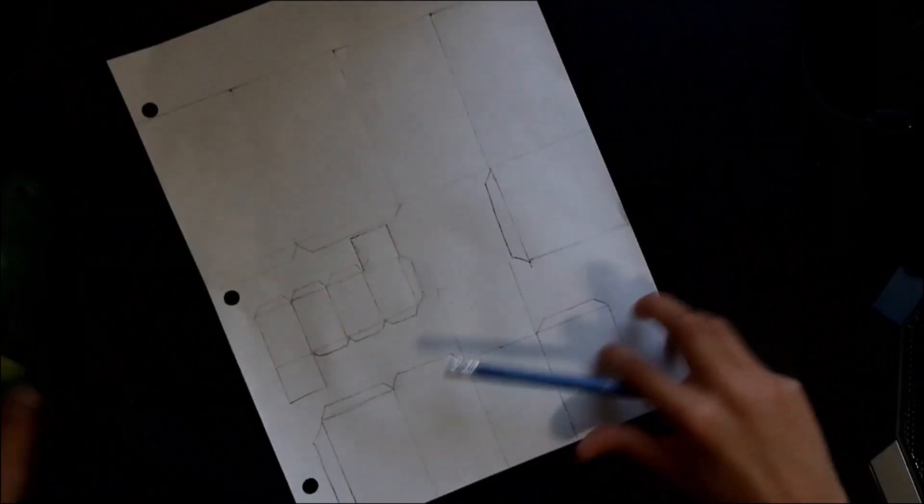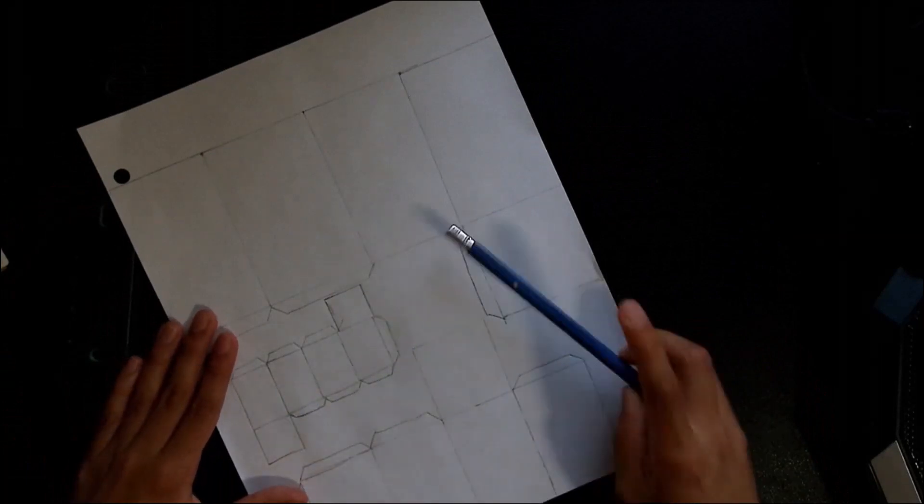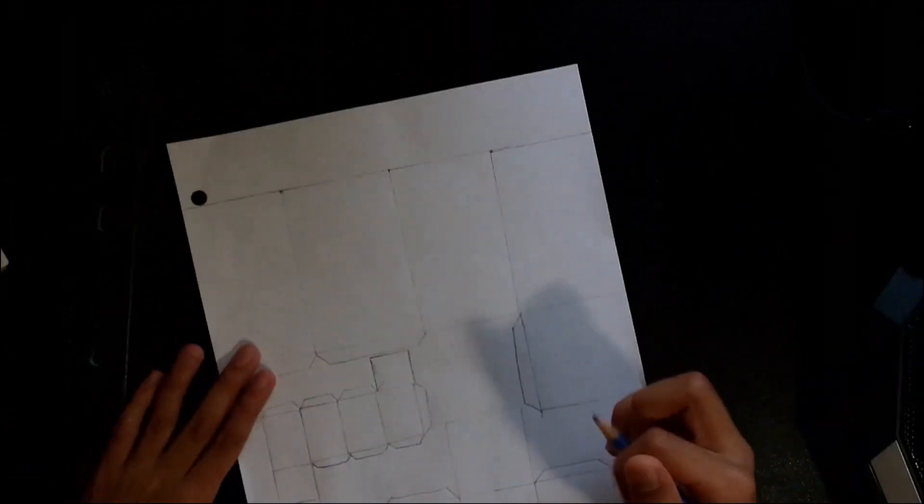Now this is our second-to-last part. This is for the nose. There's still one part that should be on here — a two centimeter by one centimeter piece, which is the red part of the nose.